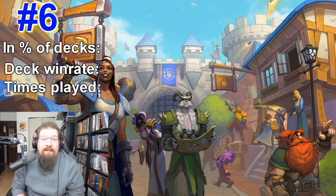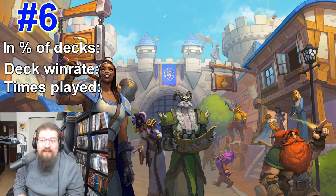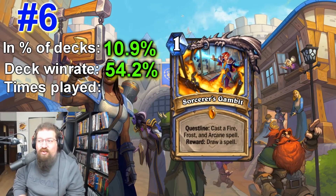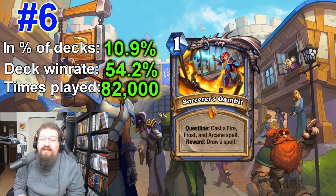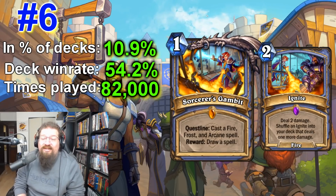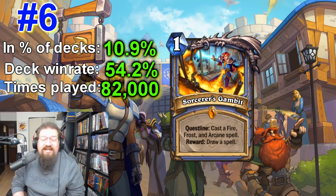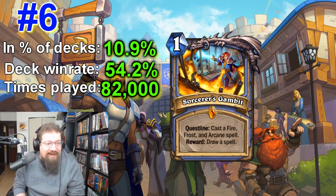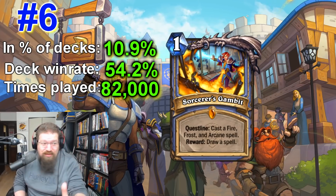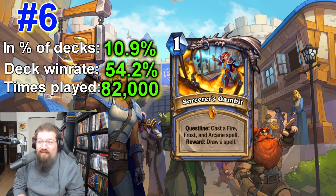At number six is a card loathed by many — and you can cite this video when people tell you this quest isn't that good — Sorcerer's Gambit, the mage quest. It's the sixth best performing card from United in Stormwind: in 10.9% of decks with a 54.2% win rate and played 82,000 times — by far the most played card on this list. There's a reason it's frustrating and polarizing: it just crushes any slower archetype when paired with Ignite. Quest mage is an absolute juggernaut. It may not have the best win rate since it's heavily targeted, but you either race it with aggro or a combo strategy, or you are not winning.